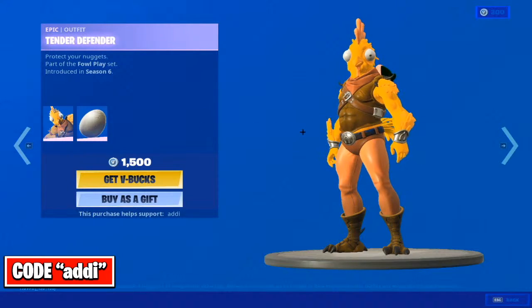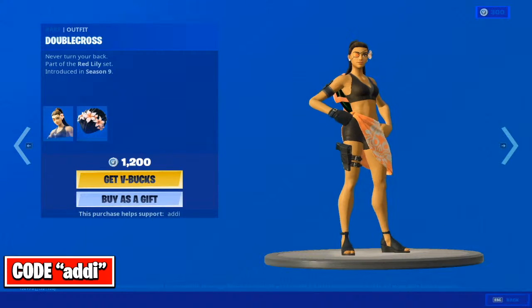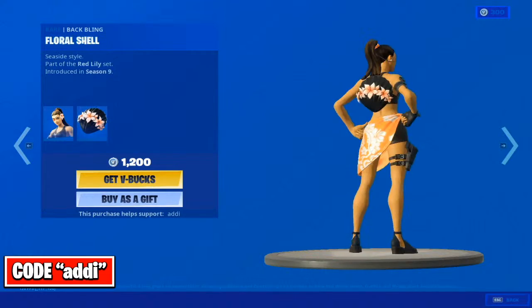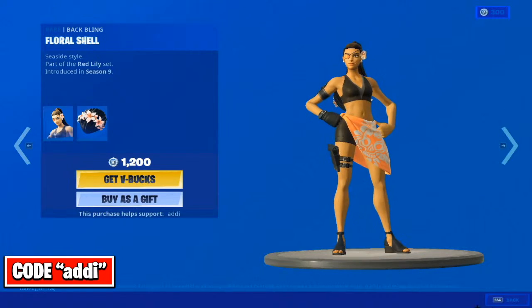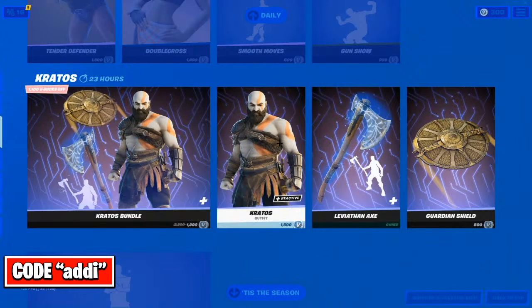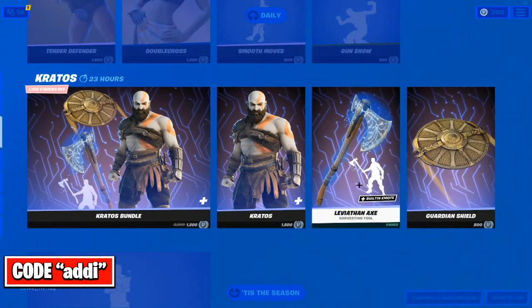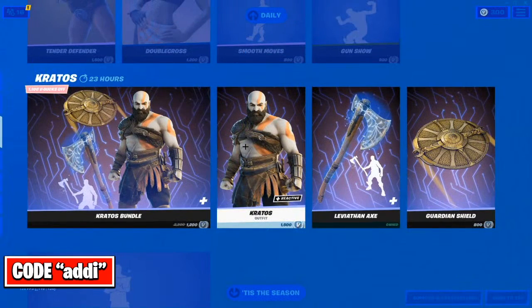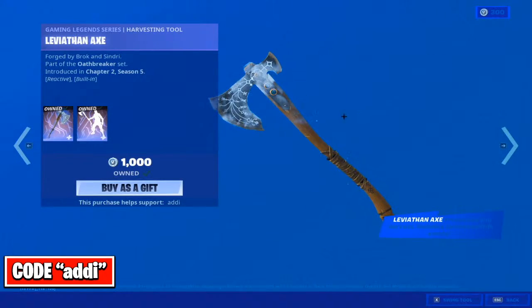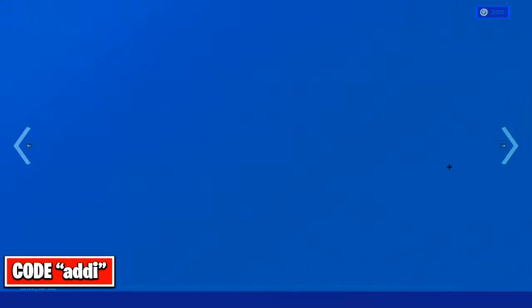So this is the Tender Defender skin and its pickaxe and its back bling. We also have the Double Cross. Also Kratos — I think he's back. Kratos is back again because he rolled out from the item shop. I'm not a big fan of the skin but I really like this pickaxe, and I already have it. It's a really good pickaxe. Also the Guardian Shield.